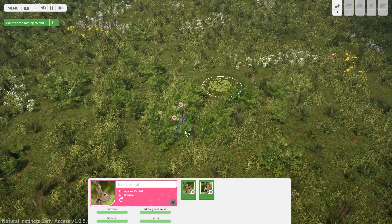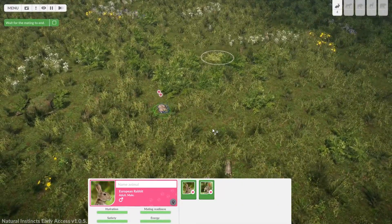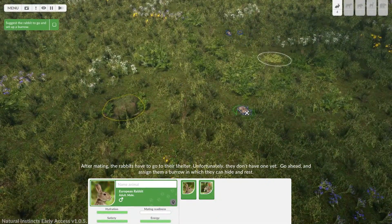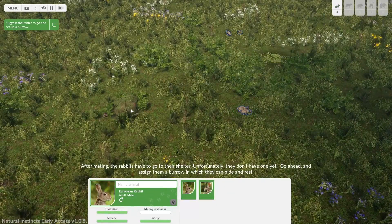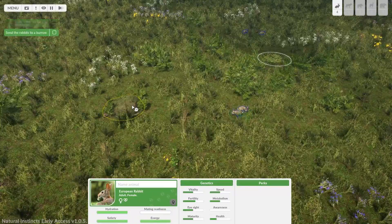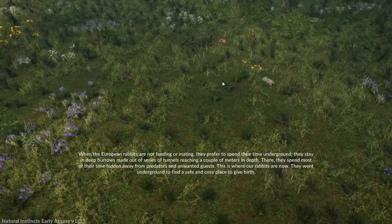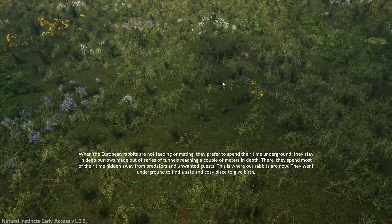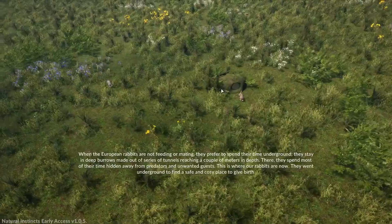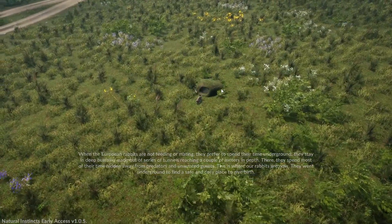Very good. Good for you, mate. After mating, the rabbits have to go to their shelter — unfortunately they don't have one yet, so go ahead and assign them a burrow. When the European rabbit is not feeding or mating, they prefer to spend their time underground in deep burrows. This is where our rabbits are now — they went underground to find a safe and cosy place to give birth. Fair enough, that's what I'd do.